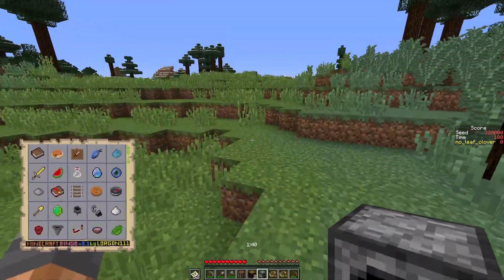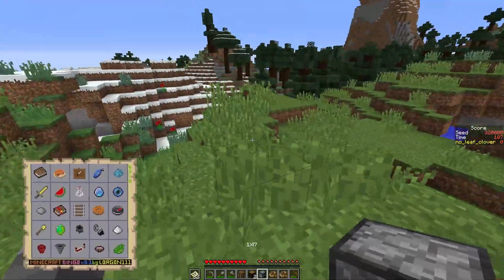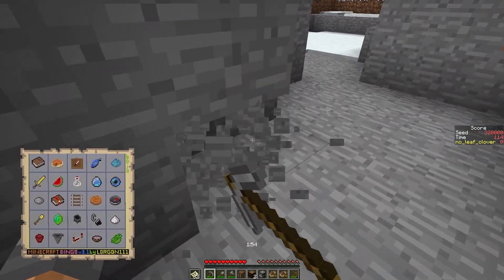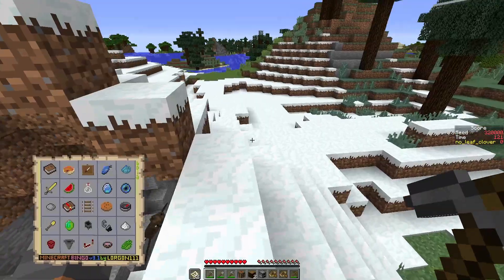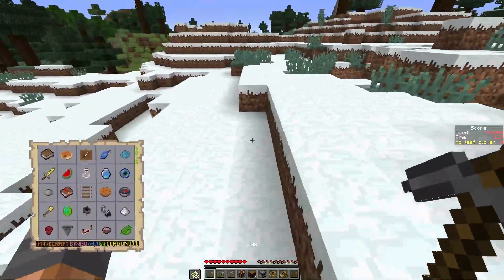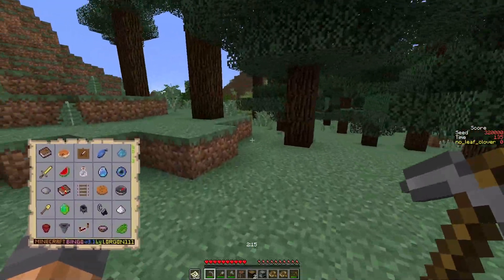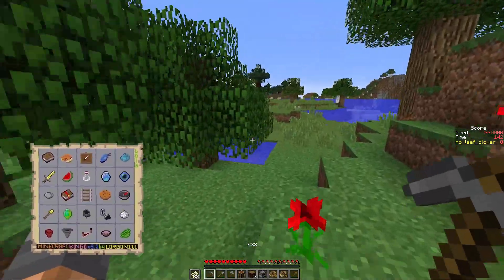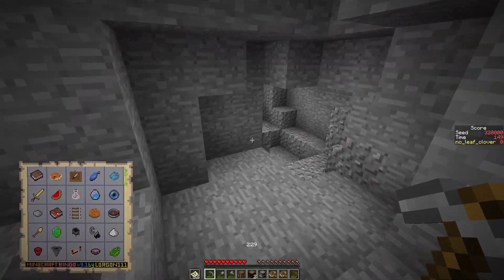There's a chicken — doesn't really help. We need a horse, a cow, or a llama but there are just no animals around here. A polar bear doesn't drop leather, it might drop fish — that doesn't help. We could kill rabbits but the drop rate is so bad. There's a desert out that way. If we go for the desert we also need the red mushroom, and there's also a mesa.